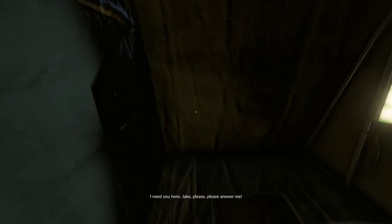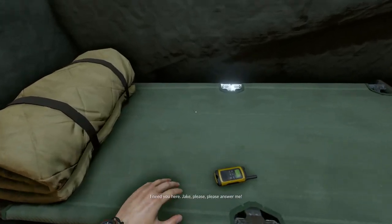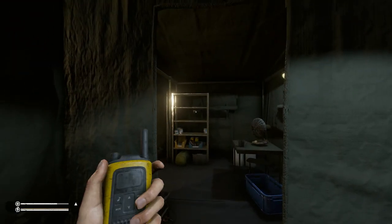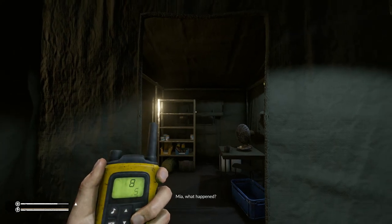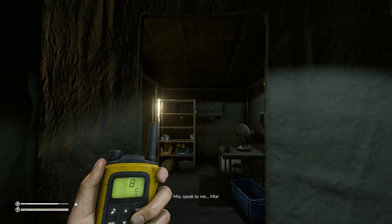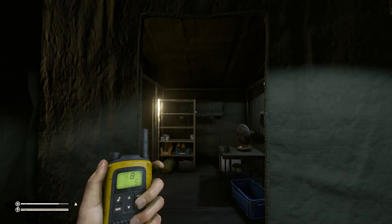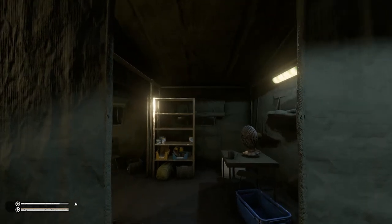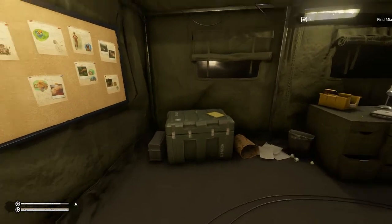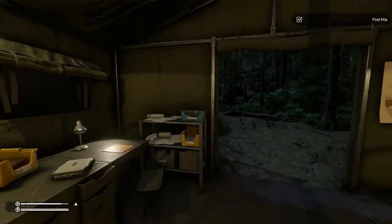Suddenly - 'Day 32.' A distressed voice comes over the radio: 'Come in, come in, come in - I need you here Jake, please, please answer me.' Something has clearly gone very wrong. The objective updates: 'Find Mia.'